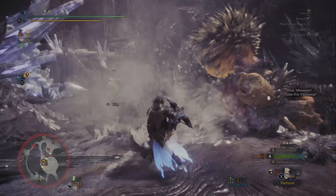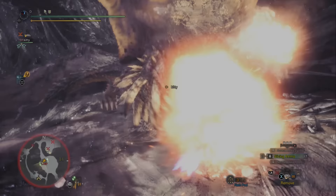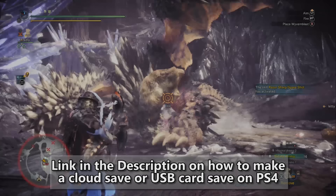For PlayStation, it's really easy to perform this save scum glitch because you can simply create a cloud save wherever you want to, or save your profile to a USB card. Since I don't have a PlayStation, I'll leave a link in the description so you can see all the steps for it.